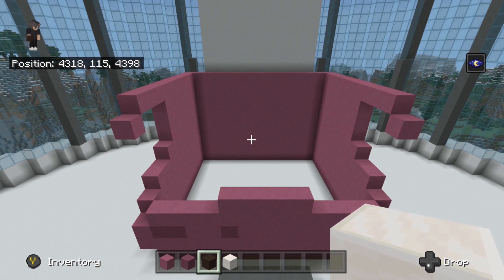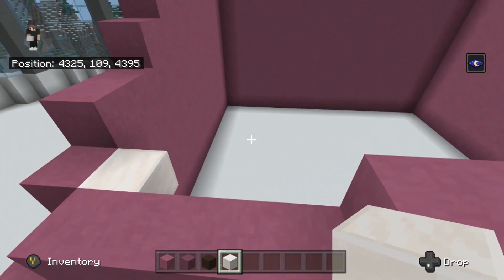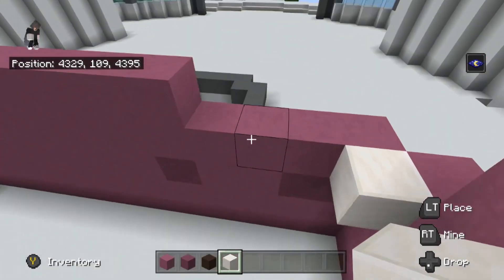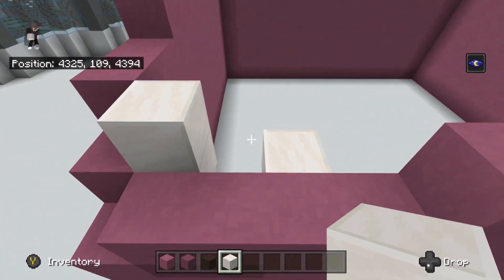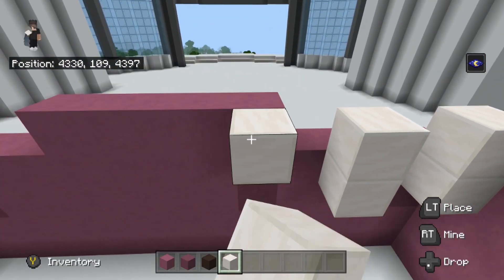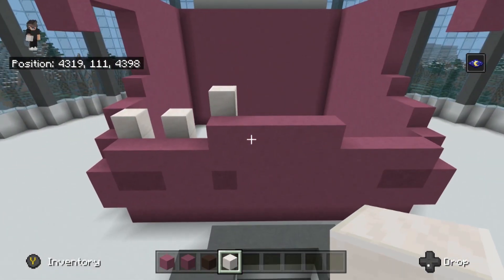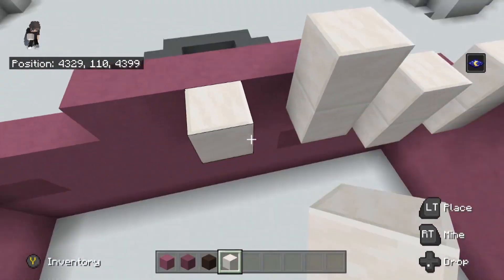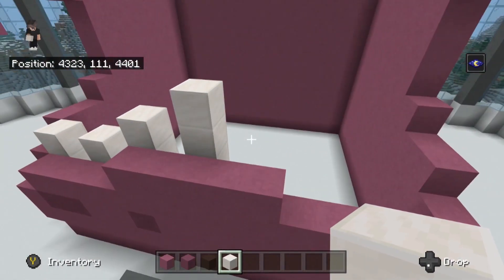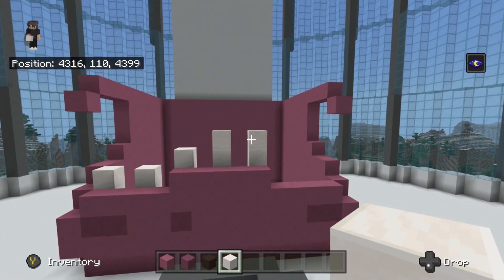Now get two more resources: gray terracotta and a block of quartz, because we're going to be doing the teeth, which is pretty cool. In both corners - start with this corner - place a block of quartz, count one, then another block of quartz. Build these up because they're going to be the little teeth. Miss another block, then place the first block of quartz up here like that. It gets a bit taller - miss a block and go one, two up for the big teeth. Miss a block again and go one, two up.